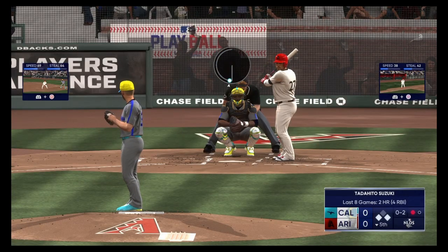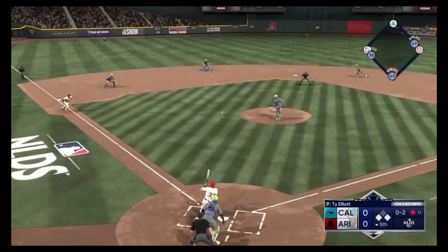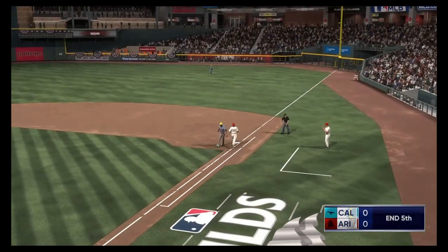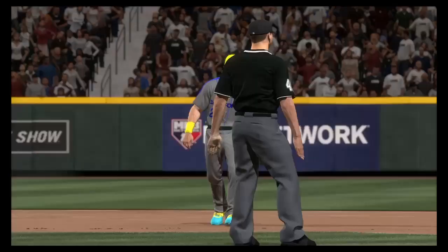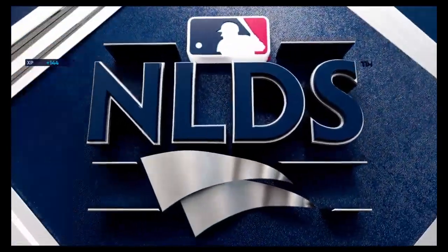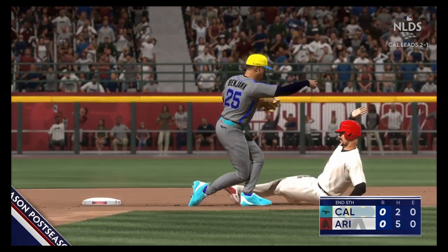Absolutely hammered that baseball — very loud coming off the bat, 107 was the exit velocity, and at that speed it's going to be a great result more often than not. Runner in scoring position, first and third, one down. Grounder to Franco, to second — double play, and that'll do it for the inning. They made it look easy, started with a nice feed to the second baseman from the shortstop, perfect turn, and they're out of this jam.